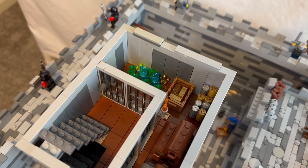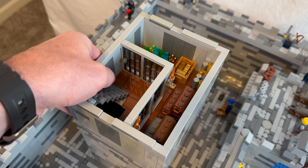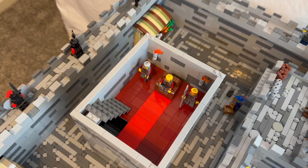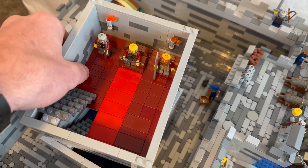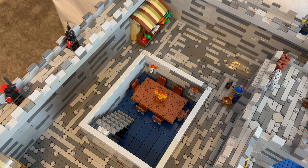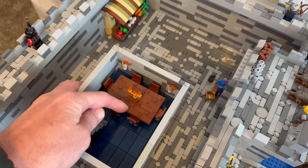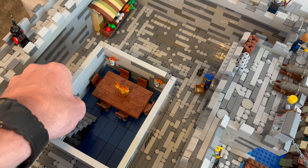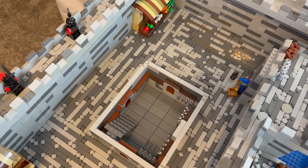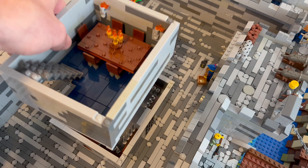Here's the throne room or treasure room — I put little gates up so no one can steal the gold, and tiled the floor. The next floor is the throne room with the king and his two guards, with the floor tiled in dark red and bright red. Here is the dining hall with a little table and tiled floor made with jumper plates and one-by-one plates — it ended up looking pretty good. And here is the armory, which was mostly done already; all I added was tile.